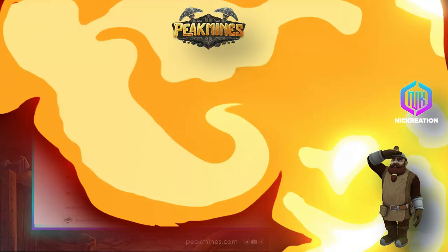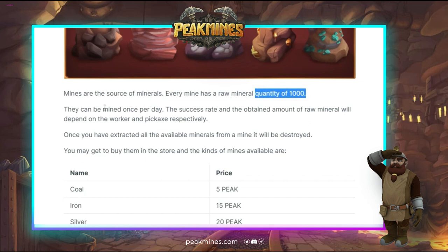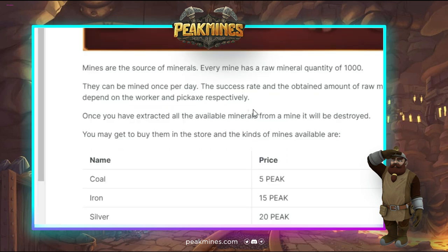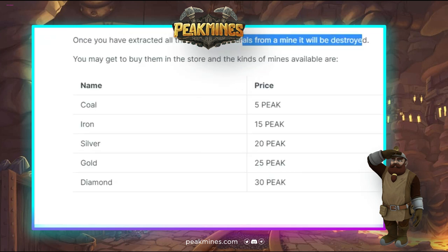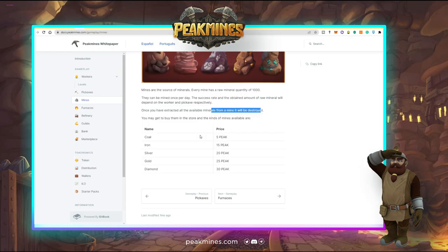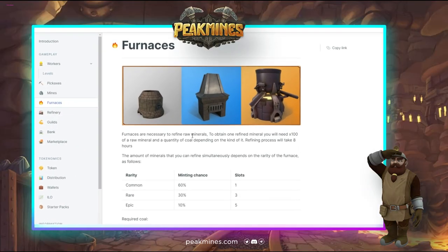Mines are the source of minerals. Every mine has a raw mineral quantity of 1,000 and can be mined once per day. The success rate and amount of raw mineral obtained depend on the worker and Peak Axe respectively. Once all available minerals are extracted, the mine is destroyed. You can buy mines through the store — Coal for 5 Peak, Iron 15 Peak, Silver 20 Peak, Gold 25 Peak, and Diamond 30 Peak.